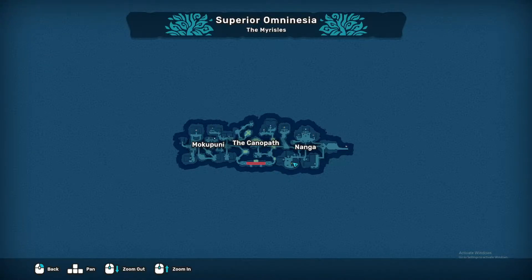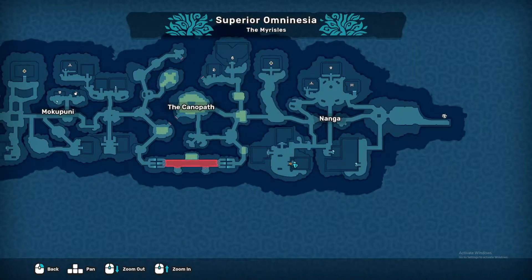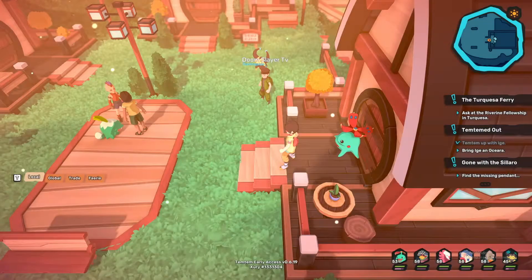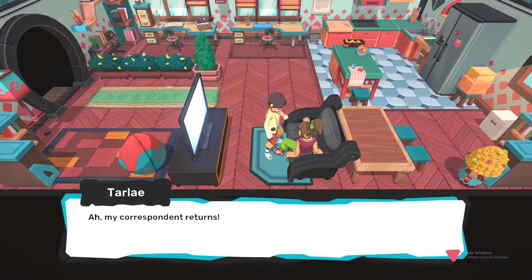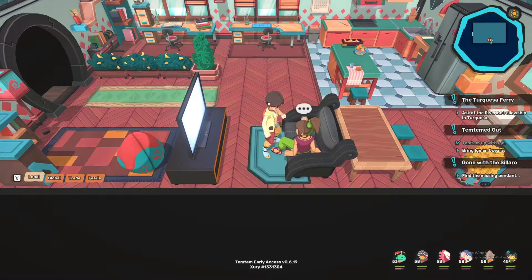Welcome back to another video guys. Today I'm going to be telling you how to get the lure in Temtem. First I'll tell you what the lure does: basically it makes it so untamed Temtem will be forced to attack the Temtem that's equipped the lure gear.